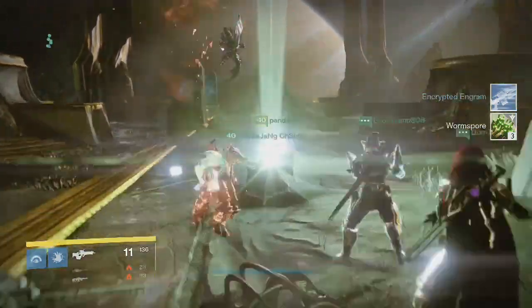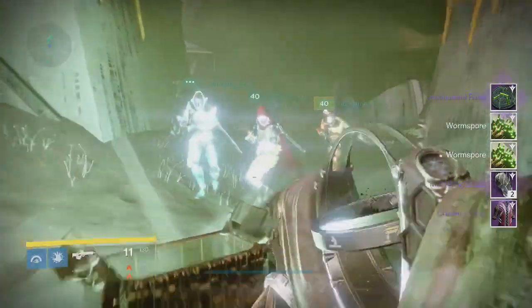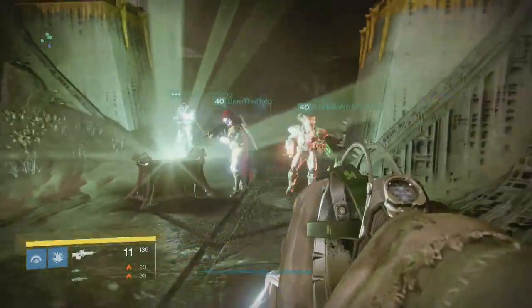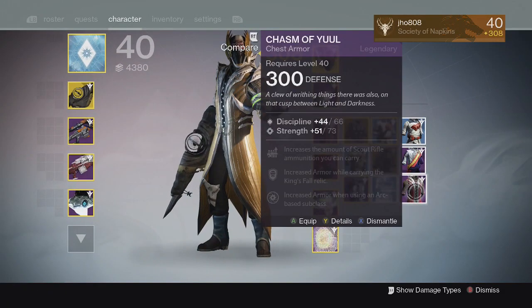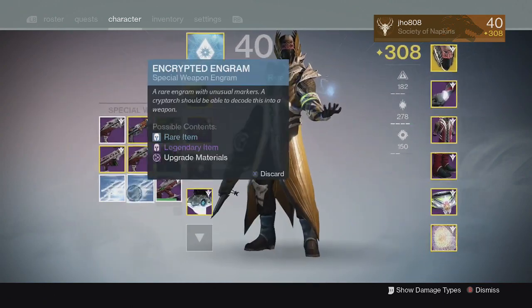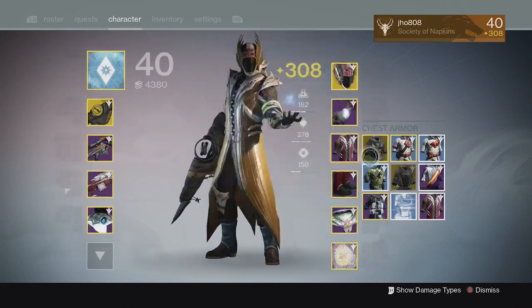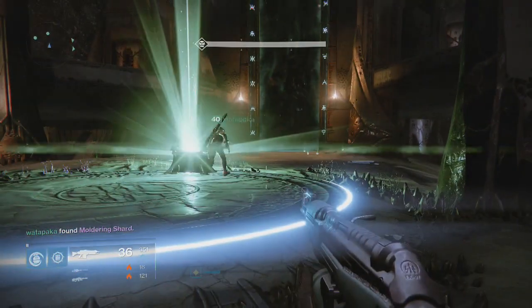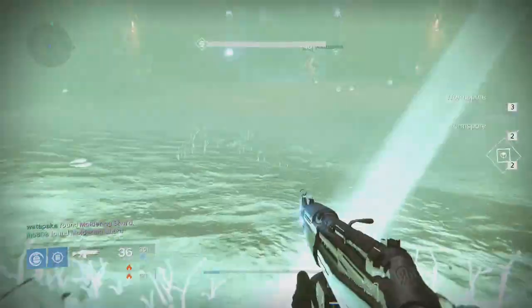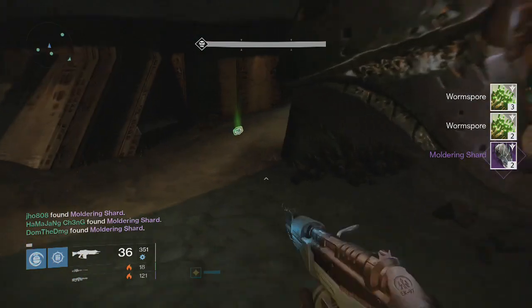At the Oryx checkpoint on my Warlock this week, we got an Antiquated Rune and the Chasm of Yule chest piece. I was disappointed because it came in at 300 again — I already had a 300 one. I also think they should take Antiquated Runes out of the loot pool for Oryx, since Court of Oryx isn't as prominent now as it was at the beginning of Taken King.